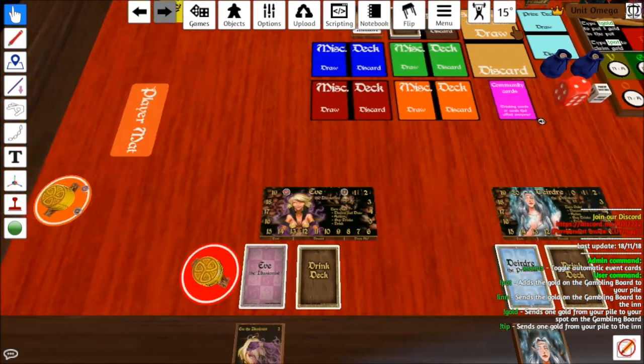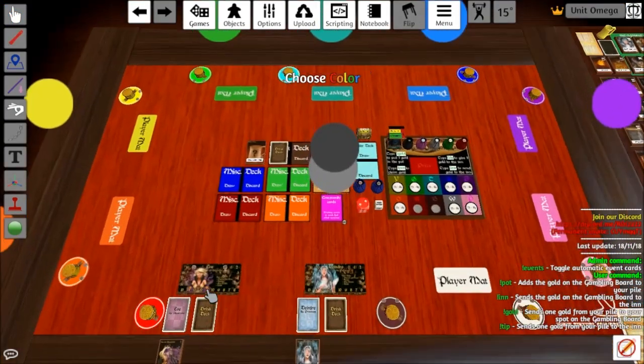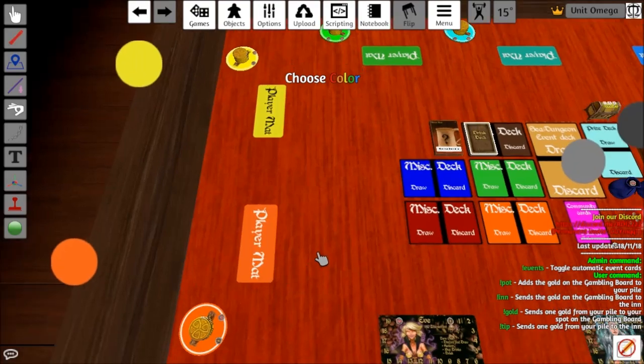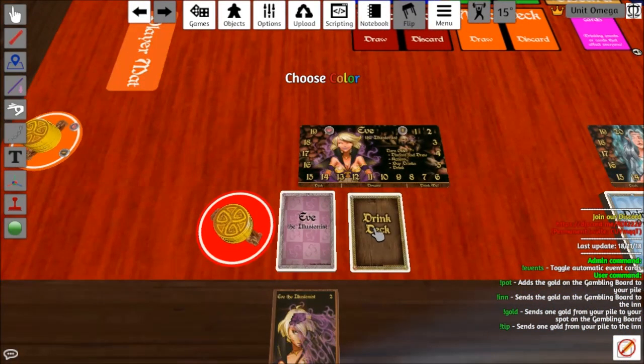Make sure to download Tabletop Simulator and hang out on our Discord — that link will be in the description — if you ever want to play games with us. We were talking about stuff like Betrayal at House on the Hill, Secret Hitler, and if you're diametrically opposed to Hitler's existence, I have a Secret Palpatine version mod, some other stuff.